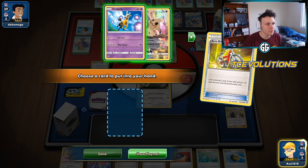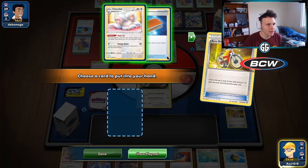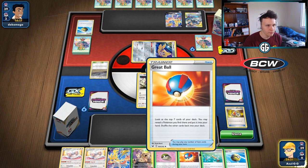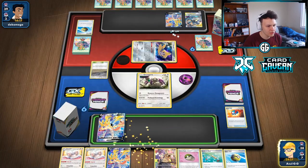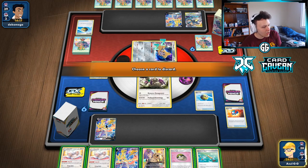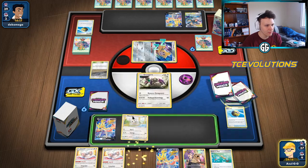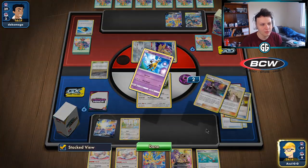Rap shouldn't do anything so we'll just take the Mimikyu. Going with the Acro Bike, gonna grab the Cinccino. Great Ball gets the Zation. Quick Ball away, keeping the Adventure Station in the deck as fodder later on. Then we get the Minccino down, bench it, and Intrepid Sword for three cards — got some good options.